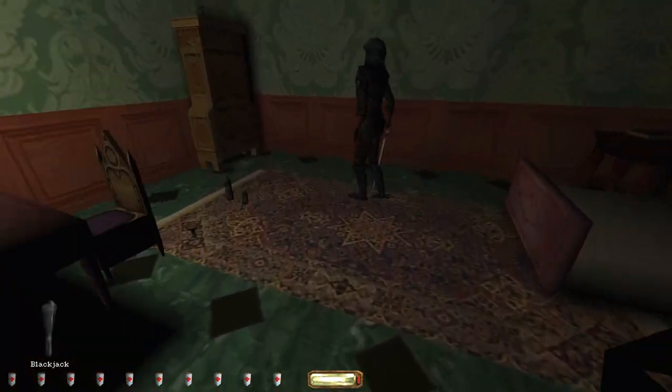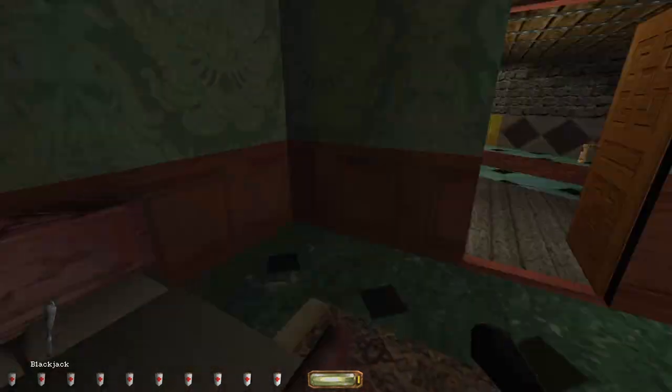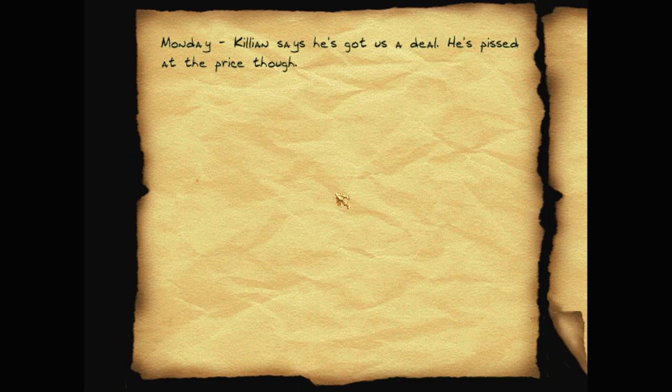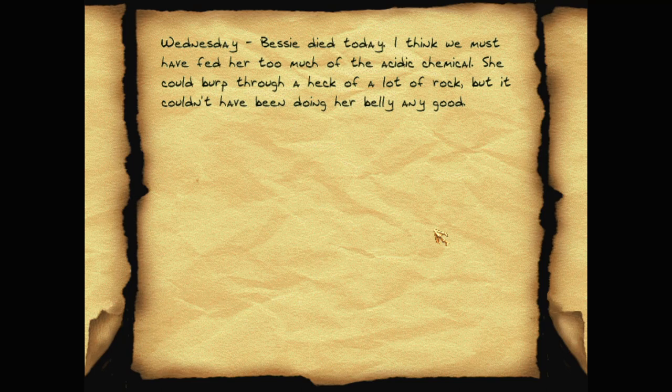That sounded funny. Monday: Killian says he's got us a deal - he's pissed at the price though. Tuesday: Killian's in a foul mood today. I don't know why - he's got the explosive charge, so I can't think what's bothering him. Wednesday: Bessie died today. I think we must have fed her too much of the acidic chemical. She could burp through a heck of a lot of rock, but it couldn't have been doing her belly any good. Poor Bessie - Bessie the Baric.